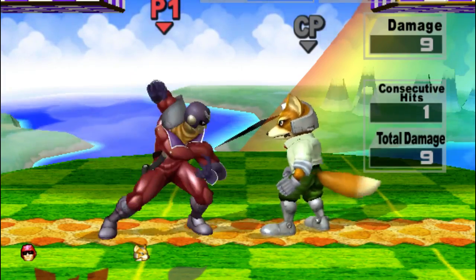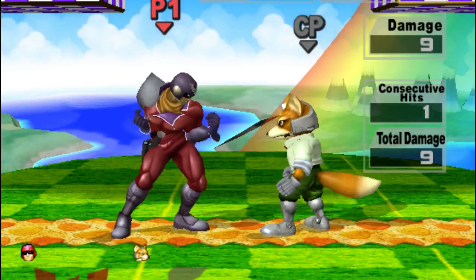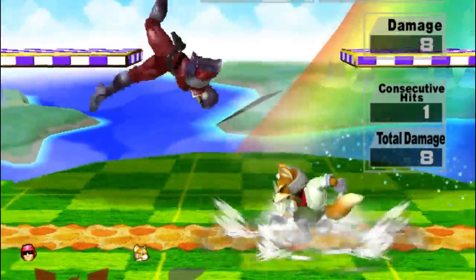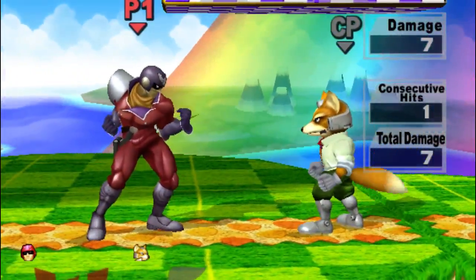An old method to see if your up-airs are low enough is to hit a standing Fox with a short hop up-air. This is harder than it looks.